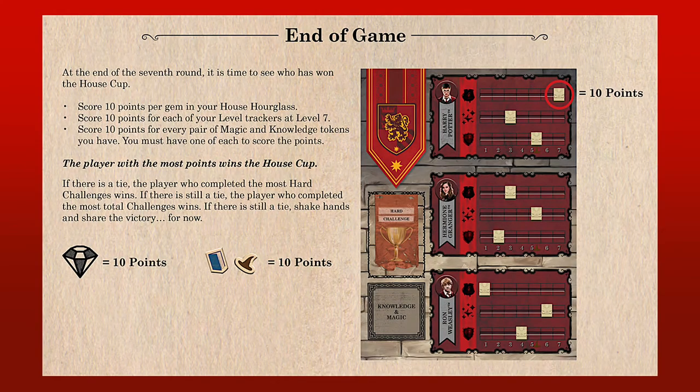After the seventh round, players tally up their points. In addition to ten points for each gem in their hourglass, players earn an additional ten points for each skill of their students that they've leveled up all the way to level seven, and also ten additional points for each pair of knowledge and magic tokens they have in their possession. The player with the most total points wins the game.